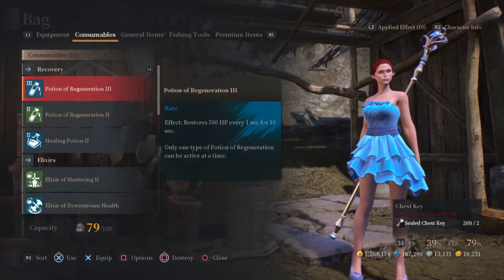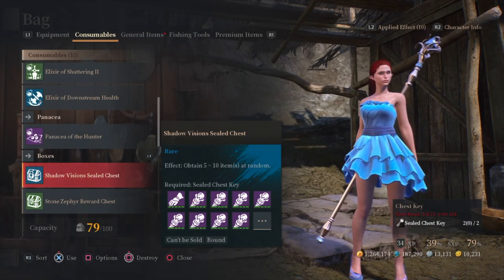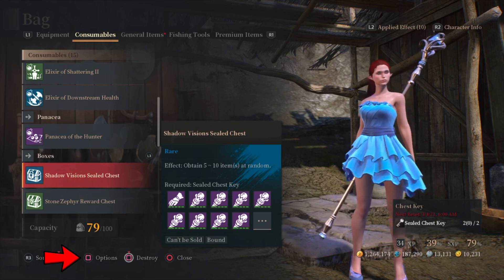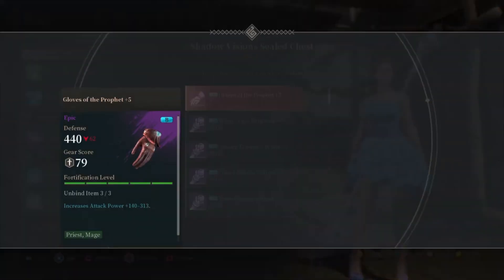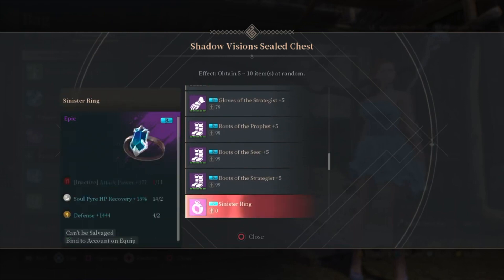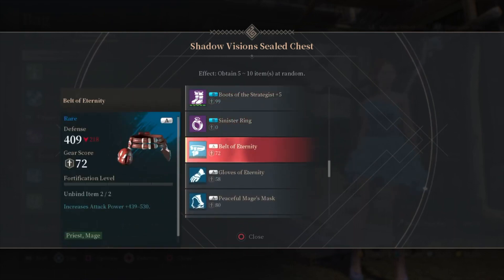First, scroll down to the chest that you have earned — in this case it will be my Shadow Visions chest. See the square at the bottom that says Options? That is what we will click on, along with View Stats, to see the possible items. From here you can scroll through all the B gear: rings, A gear, mount cards, and more.